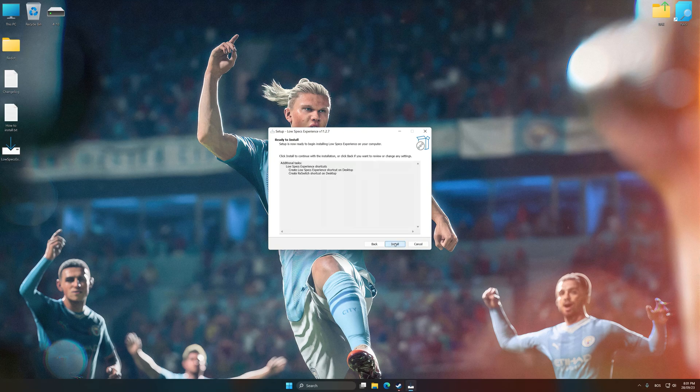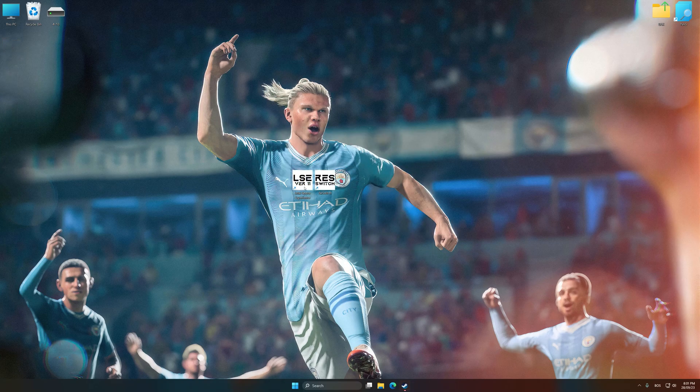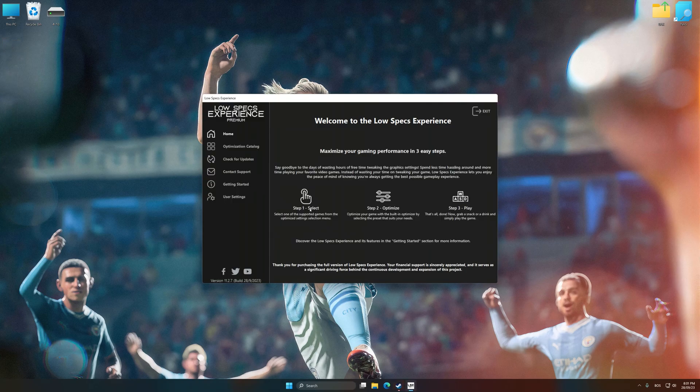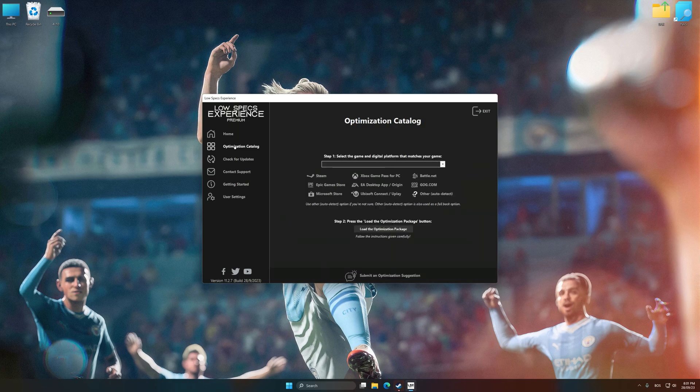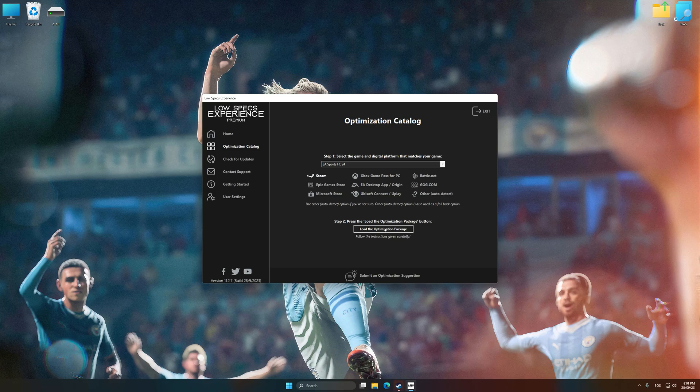First of all, start the installation process for Low Specs Experience. Once the installation is complete, start it from the newly created Desktop shortcut. Now select the optimization catalog, select the applicable digital platform, and then select EA Sports FC 24 from the drop-down menu. Once done, press Load the optimization package.